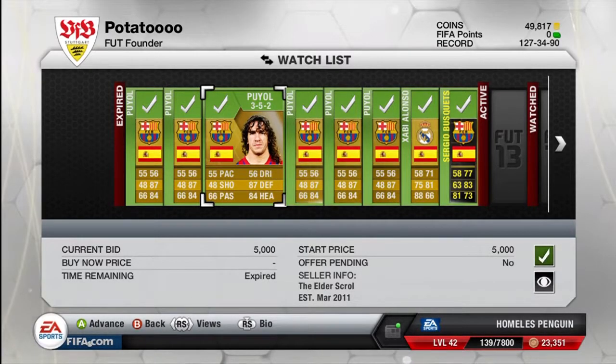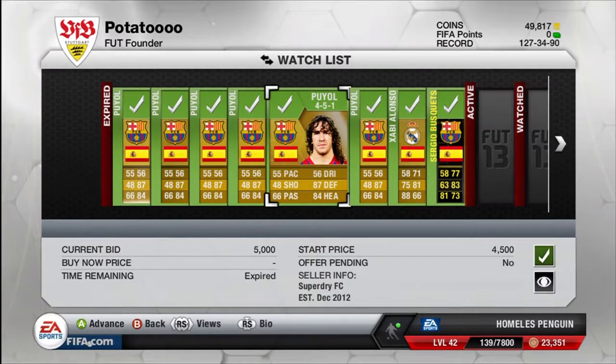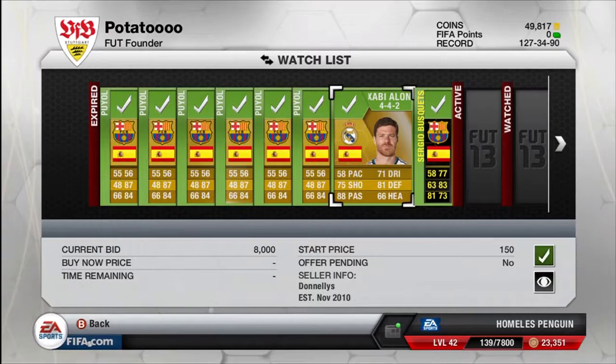There is actually only one of them which doesn't have a 4-at-the-back formation card, and that is a 3-5-2 formation Puyol. He should be pretty easy to sell anyway because 3-5-2 is a popular formation on FIFA 13.